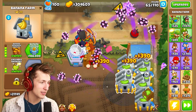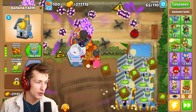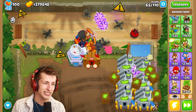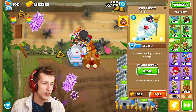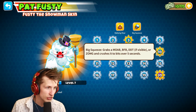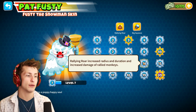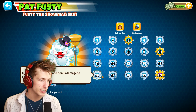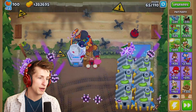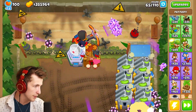Getting past round 100 is going to make it all so very awesome. I can't use any abilities, which isn't ideal, and I can't put any banana farmers down either. We've also got Pat Fusty here and we want to get him to level 14, because that's when Rallying Roar gets increased radius, duration, and increased damage for rallied monkeys — level 14 is basically the highest we need him to be.